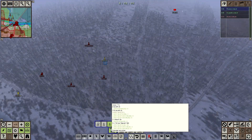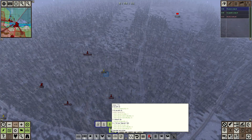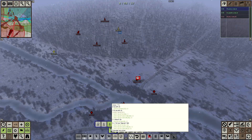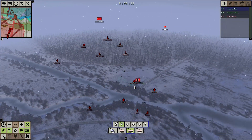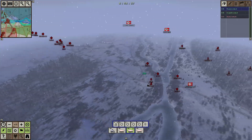It looks like our infantry here is also running out of ammunition. They're down to one clip for their MG — well, they have 16 clips of Mauser ammunition, but they only have one clip for their MG. That's going to be a problem. These German troops really depend on their machine guns, so we have one set up as a bridge guard.